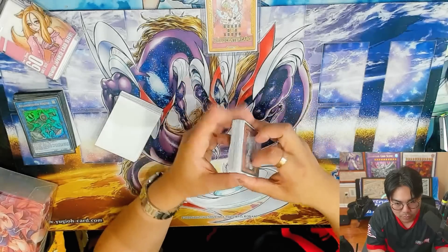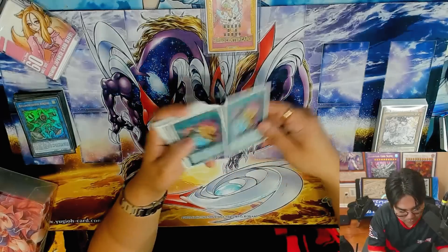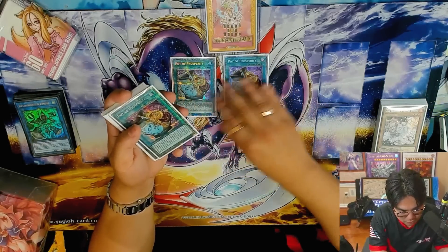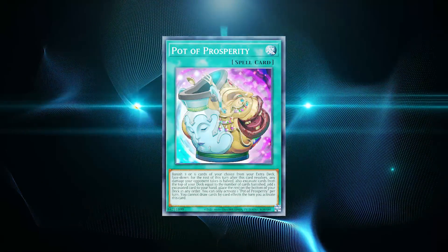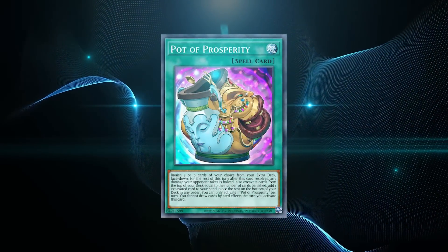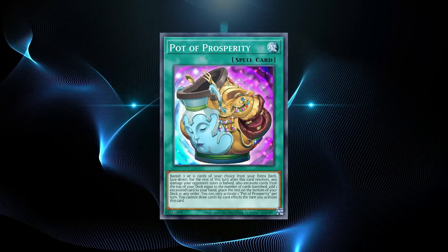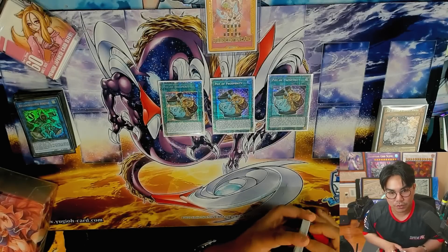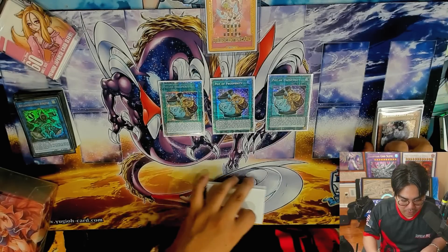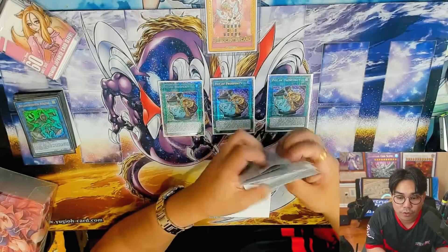These are the main core of the deck and you can't really afford to cut any of those. For the going second cards, Prosperity. This card is really neat because it's both a going second and going first card. Going second, it can help you dig for any of your blowouts like Lightning Storm, Dark Ruler No More, Triple Tactics — many of those cards. Going first, it can help you see more of your engine, but mainly this card helps you see Delicious Memory more consistently so you can go first without worrying.